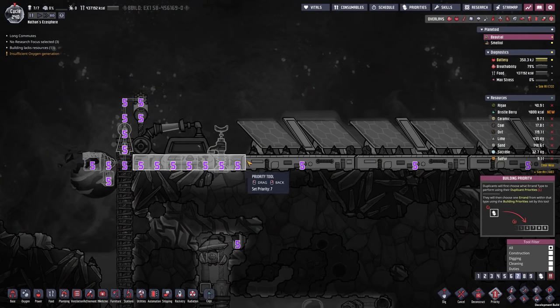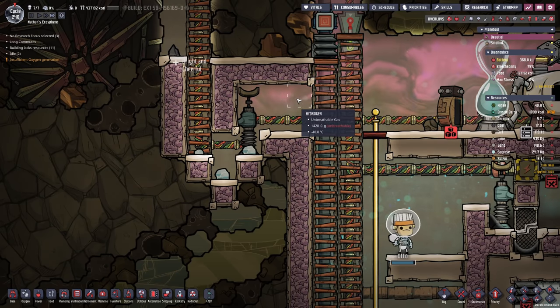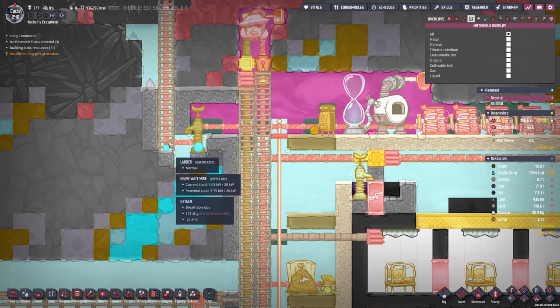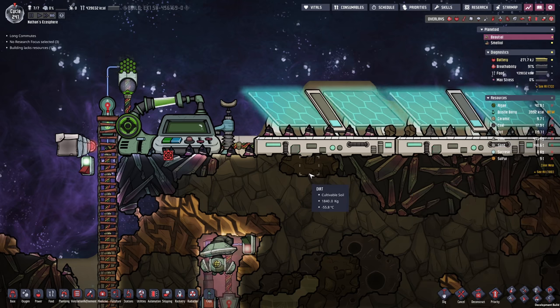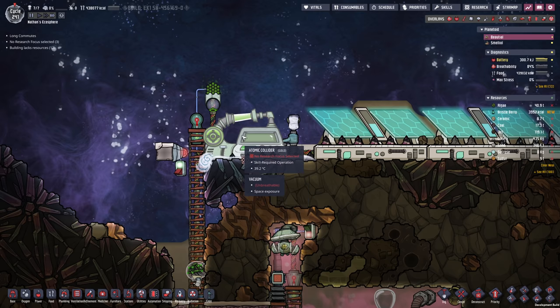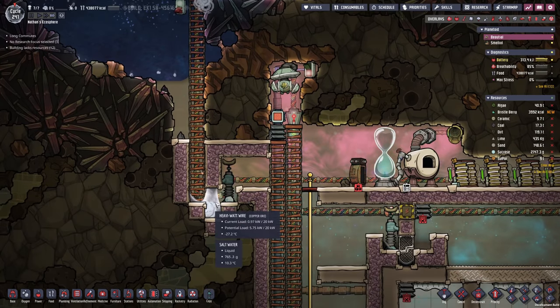I want to speed things up a little bit so we don't waste too many gases. The hydrogen is forming a gas lock at the moment, but once the oxygen has disappeared, the hydrogen is also gonna vanish, so it's not gonna be a permanent solution. Bottle emptier in place — we picked up some salt water I'm gonna use for this. The water is dribbling down, just what I wanted to see.